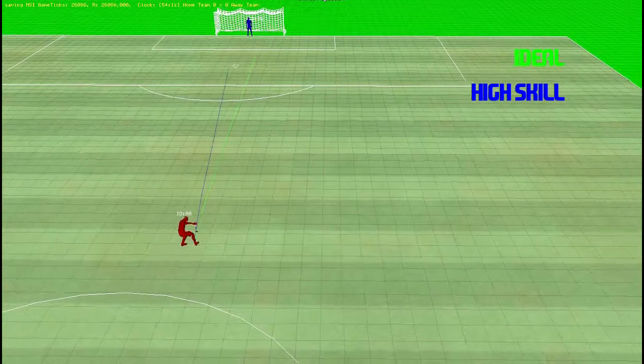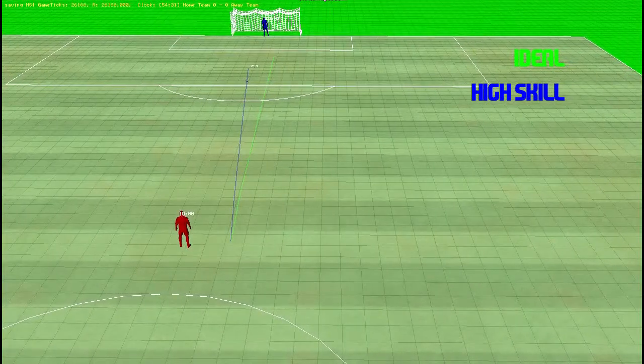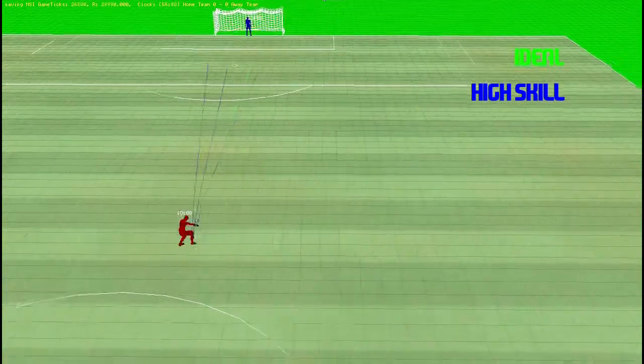The following video is taken from our development testbed environment. The first video I'm going to show you highlights some of the changes that we've made to the passing system. You'll see the ball come in from the right and the player will try to kick it 90 degrees in order to hit the target next to the penalty spot.